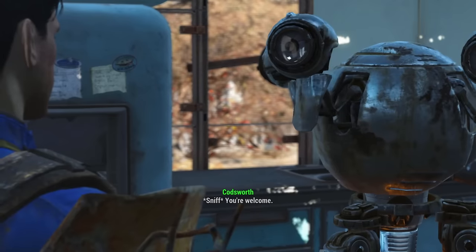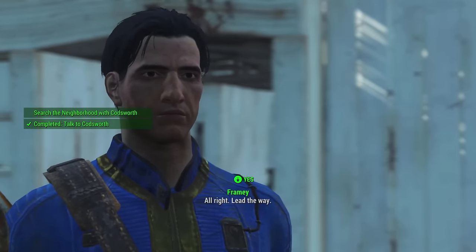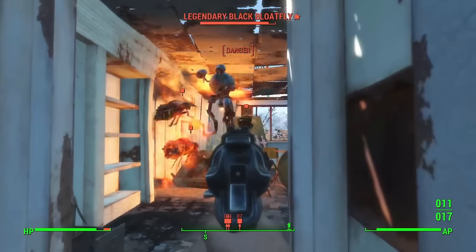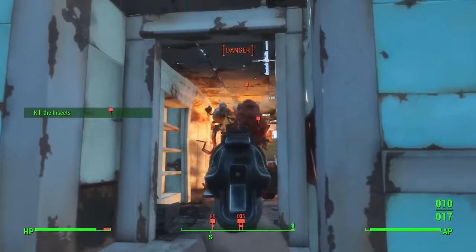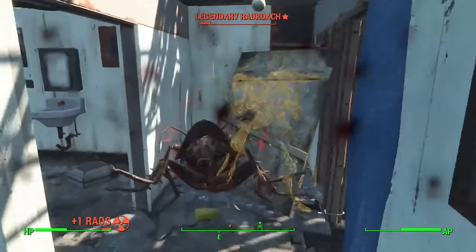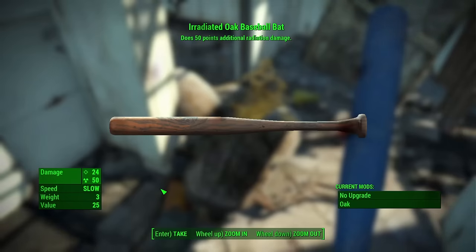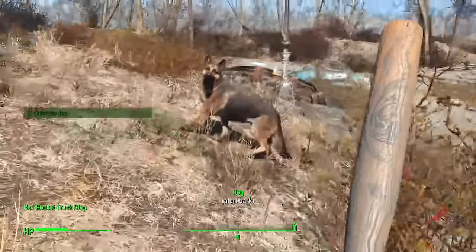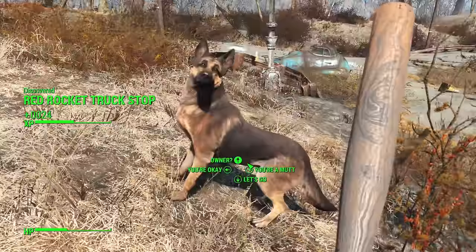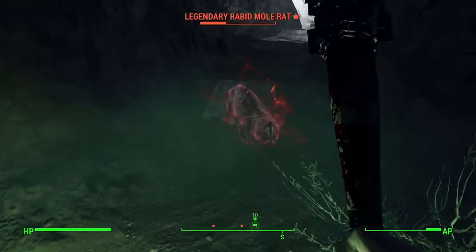Combat is going to be a big issue early on, but luckily Codsworth is willing to search the neighborhood — he's helping us with a quest, not a companion, but he can do the fighting. We loot goodies from the legendary enemies including a hitman pistol. At the Red Rocket truck stop, we can't take Dogmeat as a companion, but we upgrade our bat and head into the mole rat den for easy combat XP.